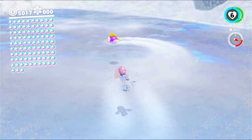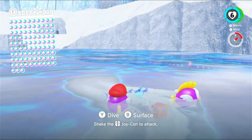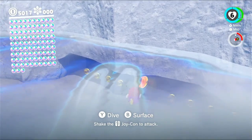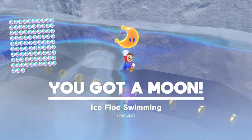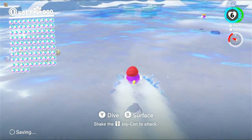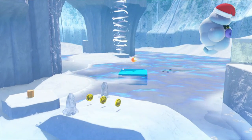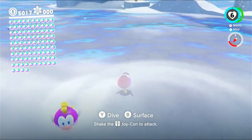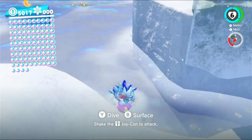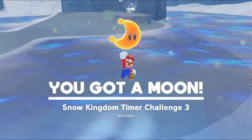Starting off, let's grab a Cheep Cheep, because that's going to make a lot of this fairly easy - at least for the two things I can think of at the moment. Let's just grab this one under the water over here. Ice Flow Swimming. There's also another one or two maybe that we can get by doing a few things. There's this P-switch here that activates this moon, which we can probably get to with a Cheep Cheep - oh, that was close, last second.